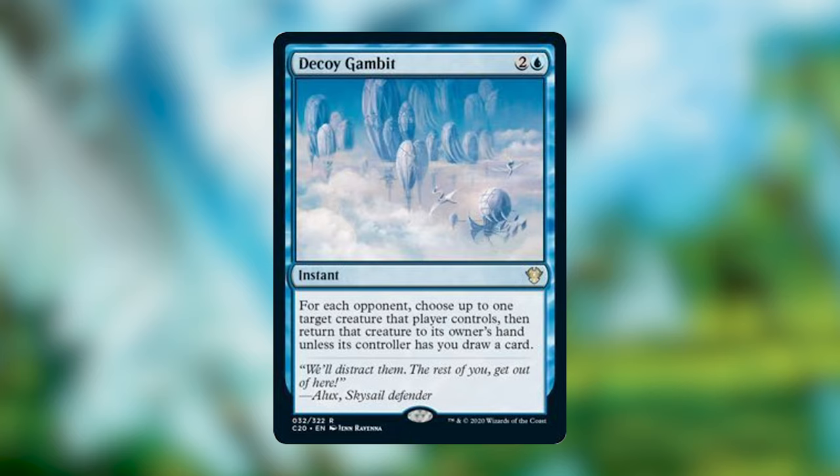Decoy Gambit is two and a blue instant. For each opponent, choose up to one target creature they control; that player returns it to their hand unless its controller has you draw a card. In a blue control deck — especially something like Temsis — this is great early on when you're not playing many creatures. Your opponents choose: bounce their creatures or let you draw cards. You might draw three cards, bounce three creatures, or a mix. Either way it works out for you.